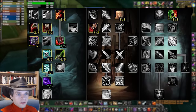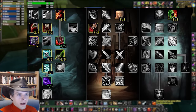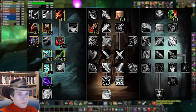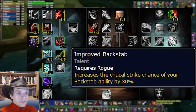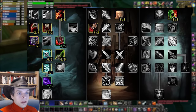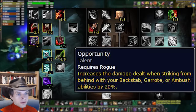We have a nice assassination build, taking Relentless Strikes, full ranks of Improved Poisons and Vile Poisons, Cold Blood to be used with a juicy 5 combo point Envenom, and finishing the tree with just a few points in Seal Fate. 8 points in combat to pick up Improved Backstab, which will increase the critical strike chance of Mutilate by 30%. This talent only says backstab, but anything that affects backstab also affects Mutilate. Finally, the build is finished off with a stellar talent in the first row of the subtlety tree — Opportunity — for a simple +20% damage to Mutilate.